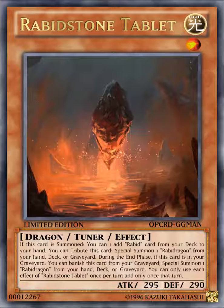As you can see, this is pretty much the Ancient White Stone with an additional effect where, when summoned, you can add a Rabbit card, because this support archetype is going to have some spell and trap cards.